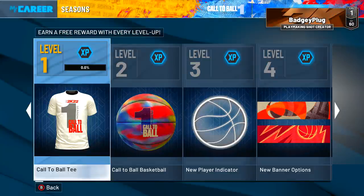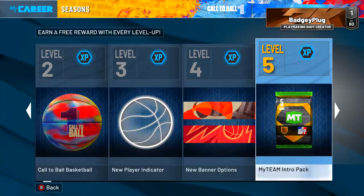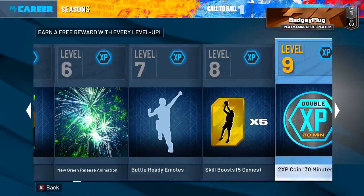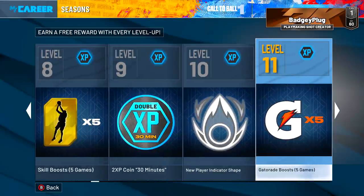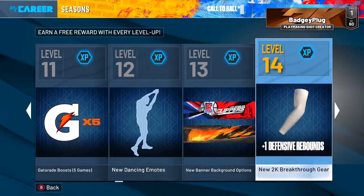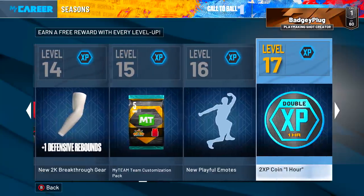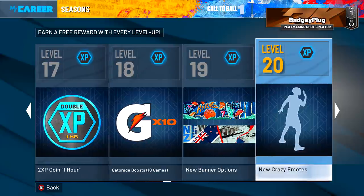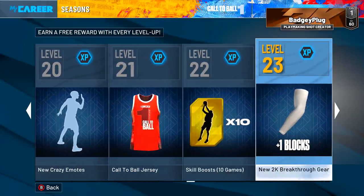So, season prizes. Level one you get a shirt, call to ball, new player indicator, banner options, my team intro pack. New green release animation, battle ready emotes, skill boost five games, double XP for 30 minutes, new player indicator shape, Gatorade boost for five games, dancing emotes, new banner background, one plus in defensive rebounds, arm sleeve, my team customization pack, new playful emotes, two hours of double XP, 10 Gatorade boosts, new banner options, new crazy emotes, call to ball jersey, skill boost 10 games, one plus in blocks.